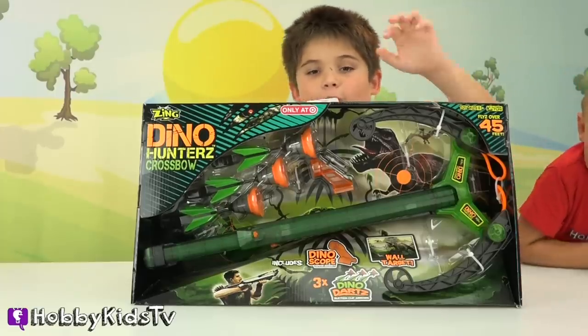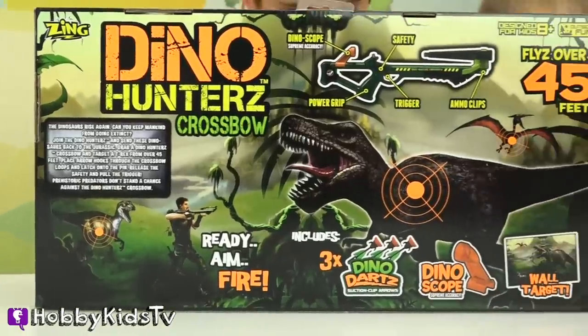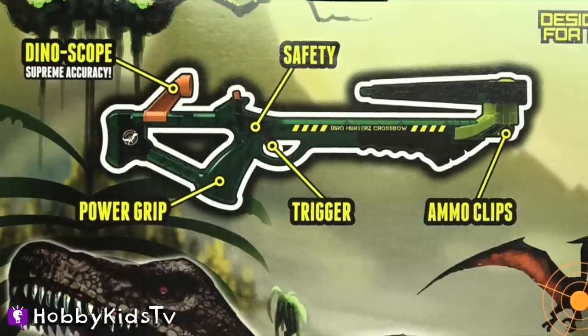Let's look at the back of the box. It has a dino scope, power grip, trigger, a safety, and an ammo clip.